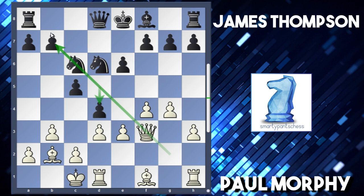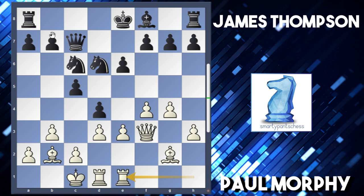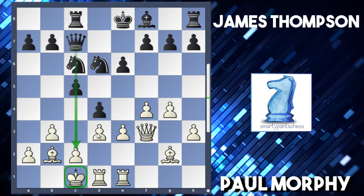Queen c7 developing another piece, rook e1 - white's got all his pieces into the game. He's still a piece down but he's doing the best he can. Rook to c8, striking down on the c-file where the king is, so that's obviously a good plan. But here Morphy played c4, trying to blockade it.